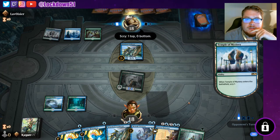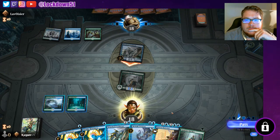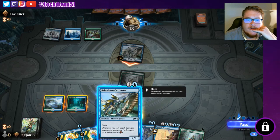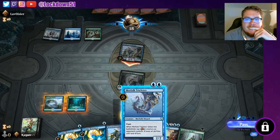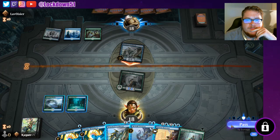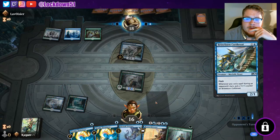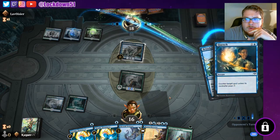They're not gonna play anything on their turn. We could eat this thing — do I want to eat it? We'll take the two for now; we can always bounce it if it gets crazy. We'll put our own Brineborn down. Quench — all right, fair enough.